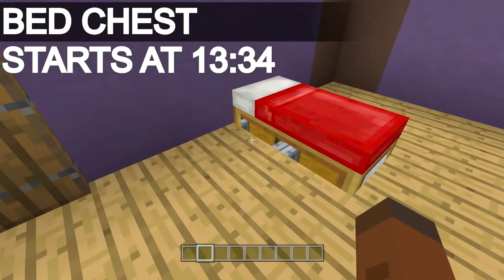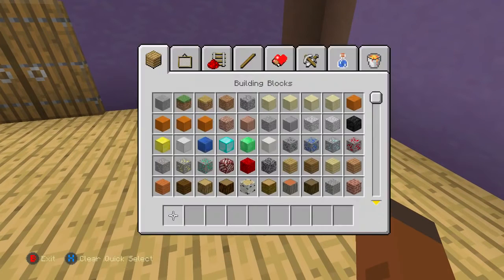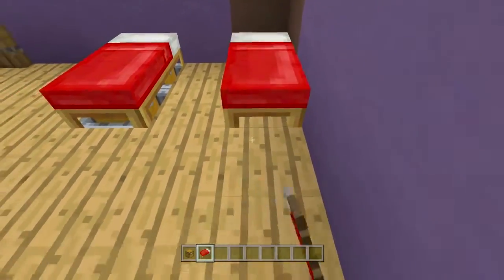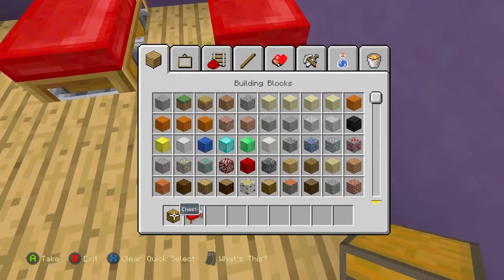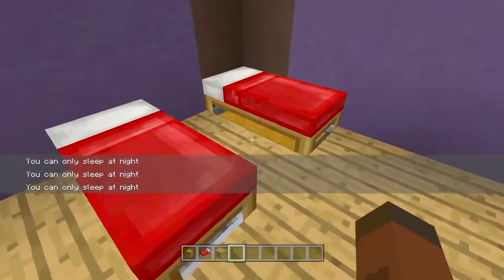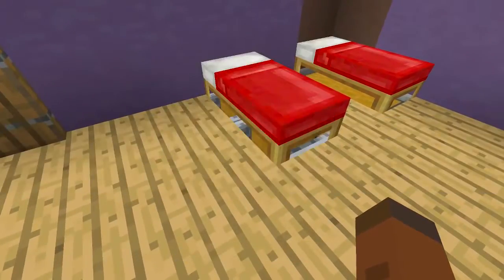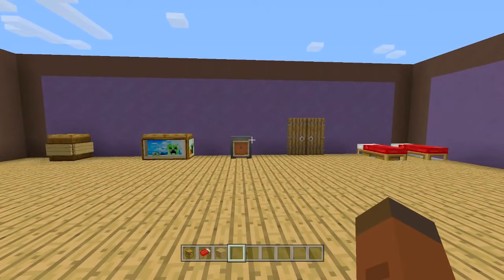Number five is going to be a chest underneath a bed. All I did was place a few chests inside of minecarts underneath the bed, and now we can go ahead and access them. For people who are going to say it — no, it does not work if you just take a chest and place it under a bed normally. You cannot access the chest under the bed that way; it's just going to keep telling you to sleep at night. You can only make the working chest work by placing them inside of minecarts.